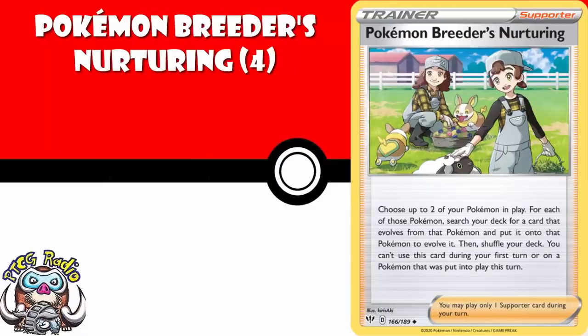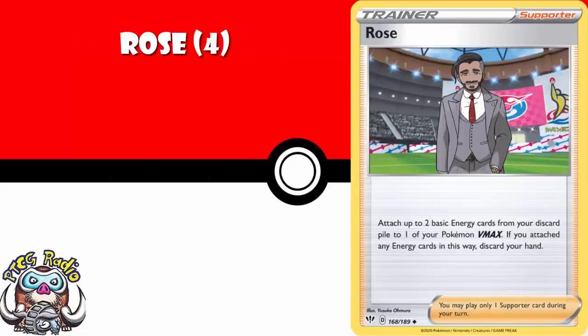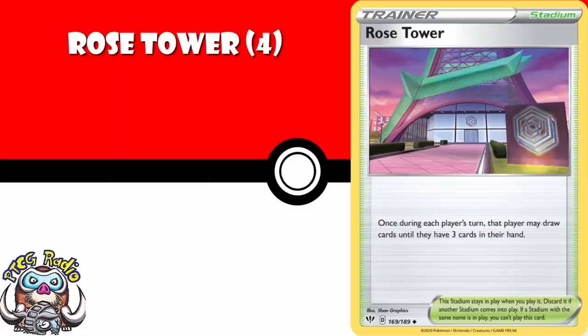Pokemon Breeder's Nurturing lets you essentially search for two Pokemon that evolve from your Pokemon in play and evolve into those Pokemon — in big evolution decks this is going to be a great card. Four copies of Rare Fossil, because if you ever play any fossils you're going to need them. Quick caveat: if you don't want to play any of the fossils in this set, future sets with fossils are going to have their own Rare Fossil so you can just get it then, but I think you should get it now. Four copies of Rose lets you attach up to two basic energy from your discard pile to one of your VMAXs and then discard your hand. And four copies of Rose Tower, which lets you draw until you've got three cards in your hand — this is not just for when you've played Rose, it is also just Stadium Draw that can help out a whole bunch of decks.